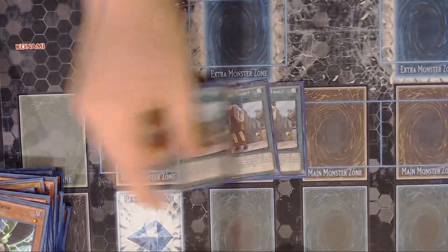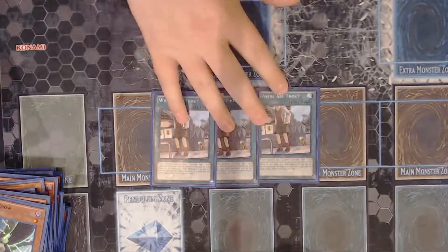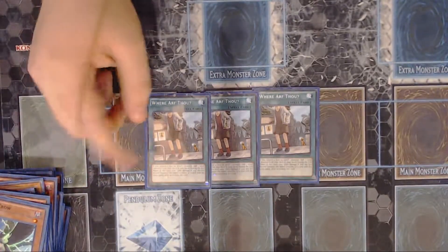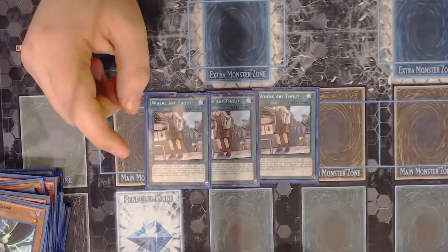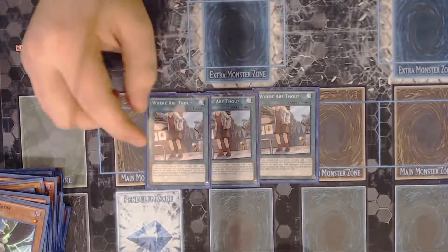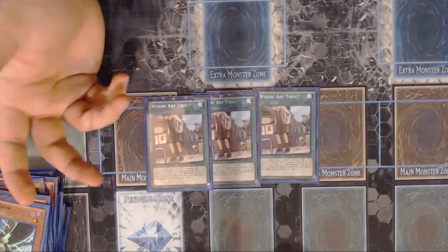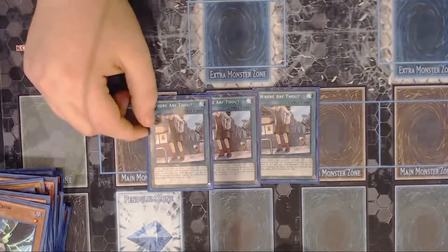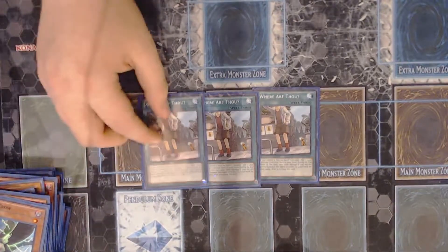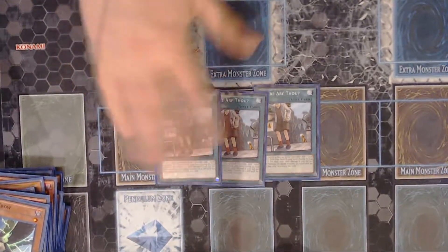That's it for the monsters. For the spells: triple Where Arf Thou. Kind of like the support that the deck needs — it helps bring the deck together. What it does is: if you control a level one monster, you can play this and search any level one monster you want from your deck to your hand. Then if you normal summon the monster you searched or a monster with that name, everything's fine. But if you don't normal summon the card you searched after you play this card, you'll take 2000 burn damage at the end phase. Sometimes you don't care because you'll just search a Valer. Other times if you haven't normal summoned yet, it's probably in your best interest to search Piper, normal summon it, get some draws, and not take the burn damage. Where Arf Thou: great card, run it at three.